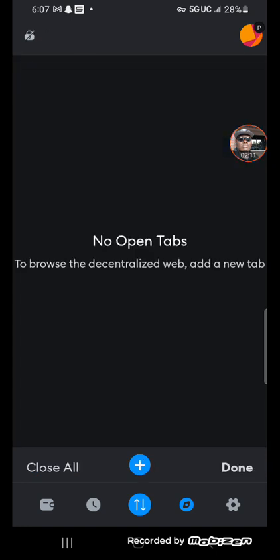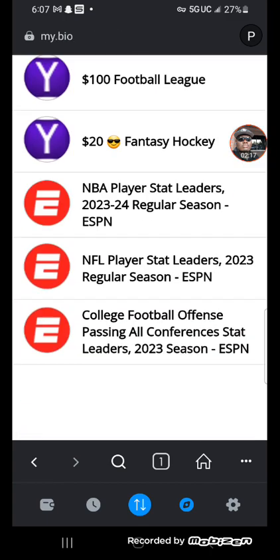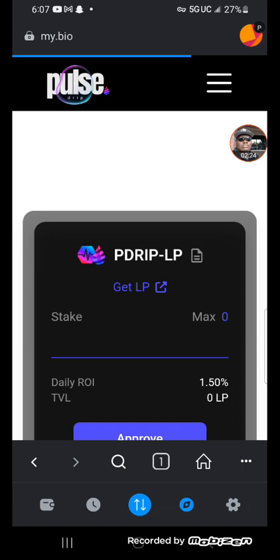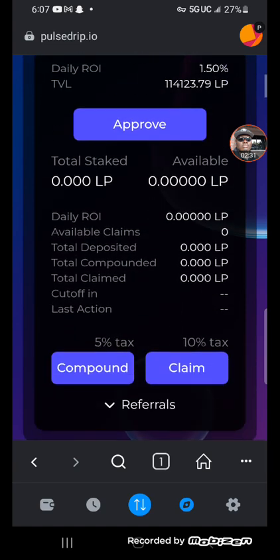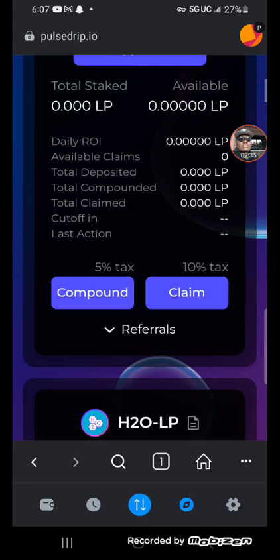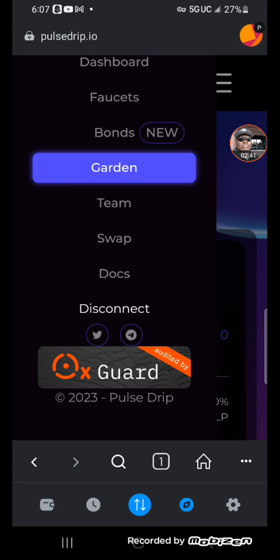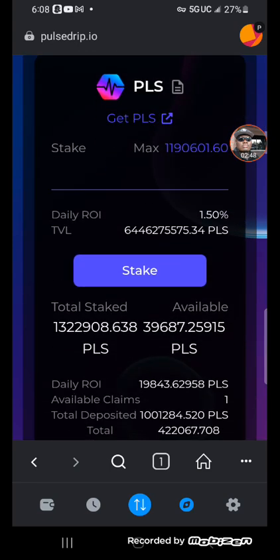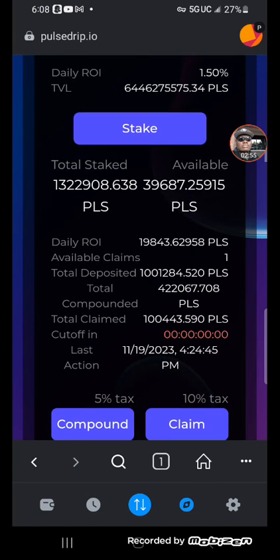That goes into the USD pool and we build up our ecosystem. We also have our Pulse Drip that we're doing over here. We go ahead and connect — and we have one claim available. To claim, you gotta do three compounds first, so let's go ahead and do a compound now.